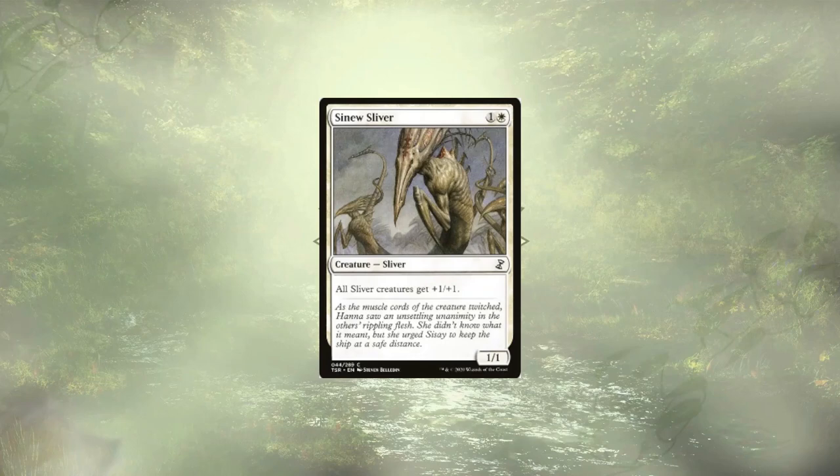Nuu Sliver is the last of the 'boost everyone's power' type slivers we're moving from the deck, for the same reason. The +1/+1 for each of our slivers is cool, and if we Encore it we get +3/+3 for the turn — kind of cool, but not enough. So Nuu Sliver, you're out of here.